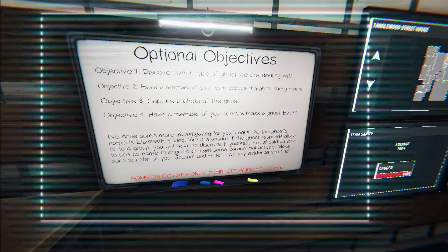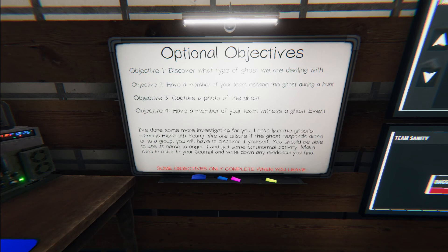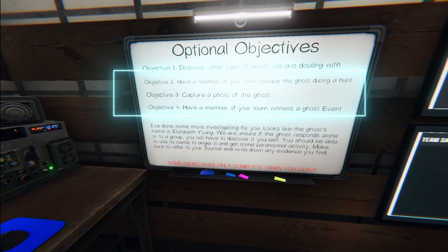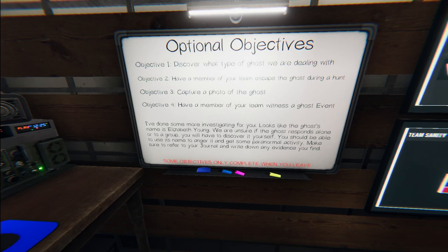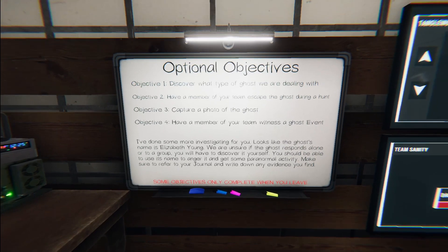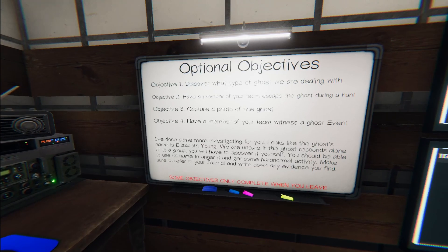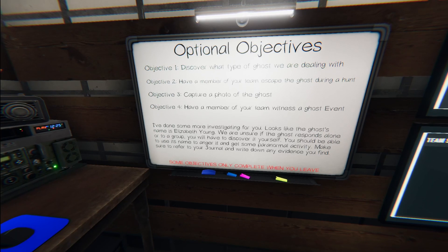The optional objectives board is just that — the objectives of your hunt, guiding you through what you should accomplish. Objective one is always to discover the ghost — that stays the same no matter what. Objectives two through four are randomized each hunt. Some are very simple and can be accomplished as soon as you walk in; others are more complex, like letting the ghost chase you without dying. You don't have to complete them all, but each one gives you $10 at the end, so it's worth doing the easy ones.